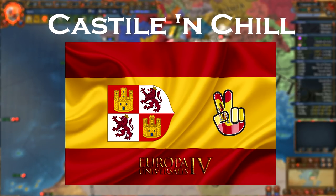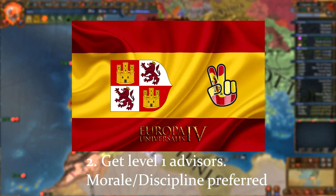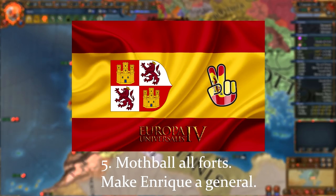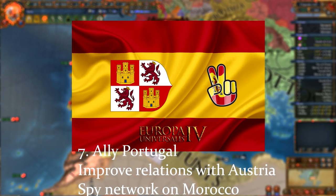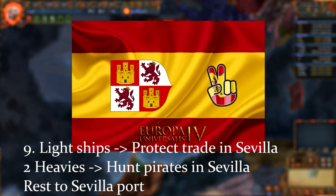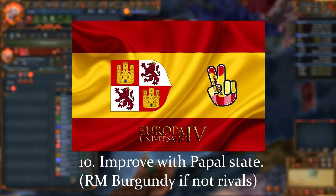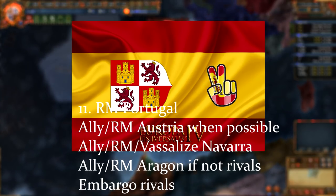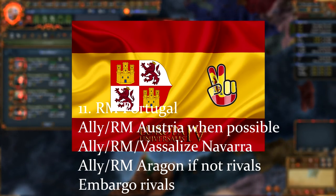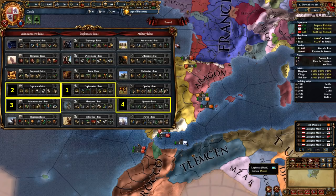Now we will look at our more casual playstyle: the Castile and Chill strategy guide. Once again, it's easier if Aragon is not a rival, but it's not as important as in the last guide. Get your level 1 advisors — a morale or discipline advisor for military is preferable. Rival France, England and Morocco. Set your army maintenance to 0. Mothball all forts and make Enrique into a general. Do your estate interactions to get monarch points the same way as earlier. Ally Portugal and improve relations with Austria. Start building a spy network on Morocco. Invest in becoming the Papal Controller. Send your light ships to protect trade in Sevilla and two heavies to hunt pirates in the Sevilla node. Sail the rest of your ships to the Sevilla port. Royal marry Burgundy if they haven't rivaled you. Improve relations with the Papal State. Royal marry Portugal if they haven't sent you a proposal yet. Ally and royal marry Austria whenever possible. Ally and royal marry Navarra and vassalize them later. You can also ally and royal marry Aragon if they aren't rivals. Embargo your rivals. Build more light ships to naval force limit and send them to protect trade as well. Your first ideas should be exploration, expansion, administrative and quantity in that order.